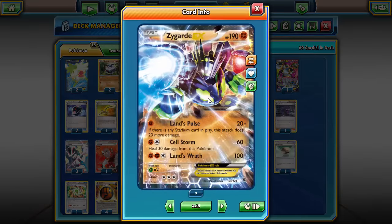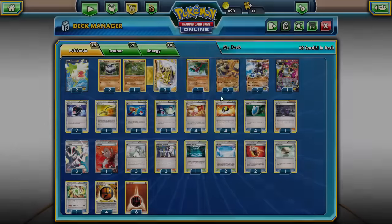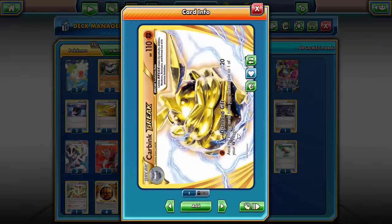Zygarde is the Lugia or the Kyurem from that set, and then the Thunderous is now in the form of Carbink Break, which, for one single fighting energy, lets you attach two energy from your discard pile to one of your fighting Pokemon. That does not say basic energy — it just says energy — so you can attach DCEs, strong energy, all of that for a single energy. It's basically an easier-to-get-out Garchomp, but it can only accelerate to fighting Pokemon.